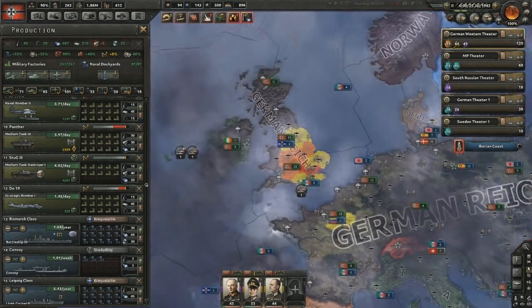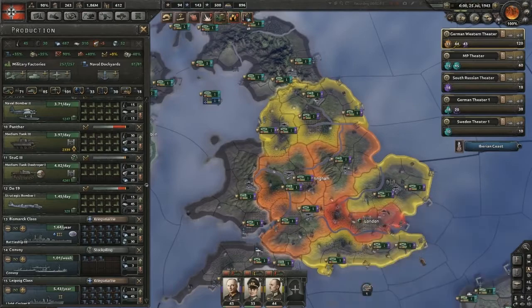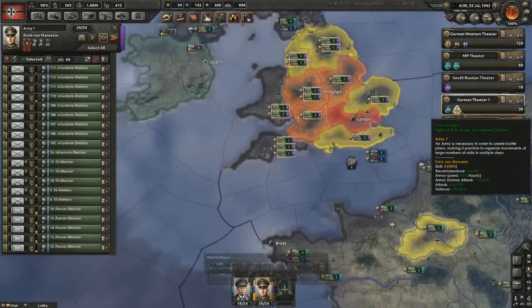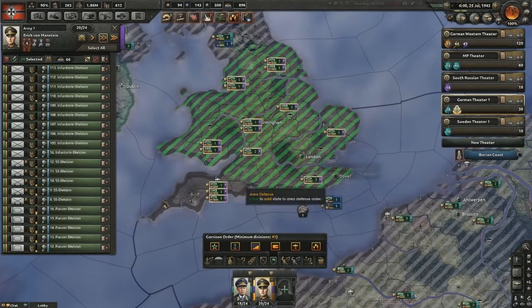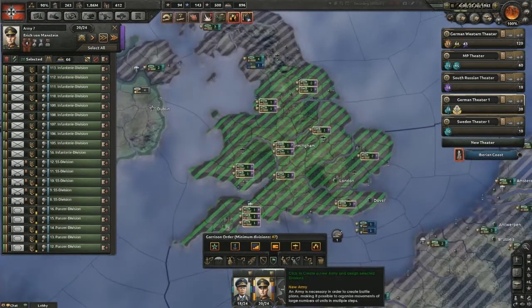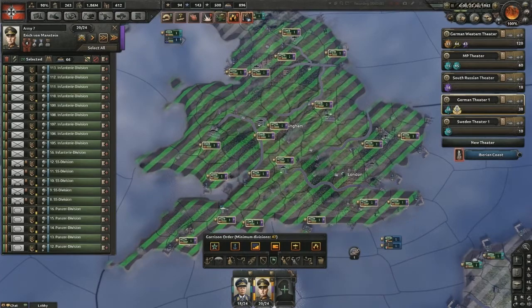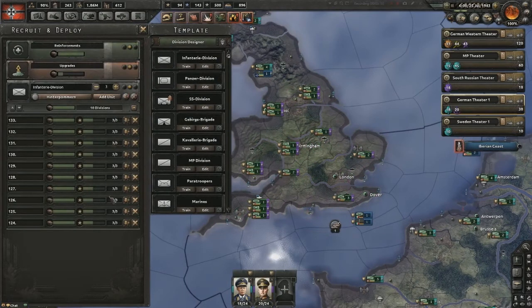Just going to check our resistance tab. We have a lot of resistance in the area formerly known as England. The invasion force is going to go for a garrison order covering probably London — just everywhere. What do we have being recruited and deployed? No MPs. So yeah, we need to build MPs.